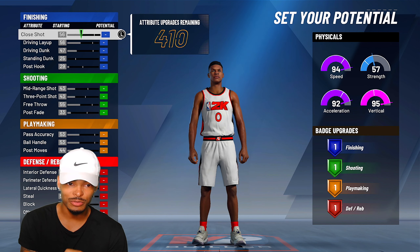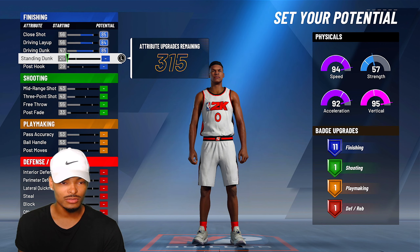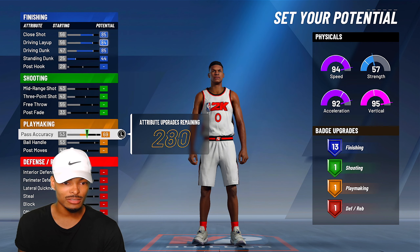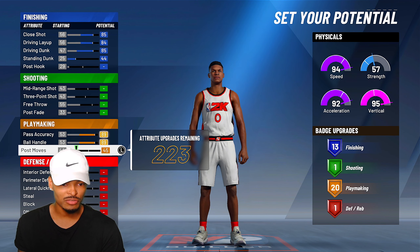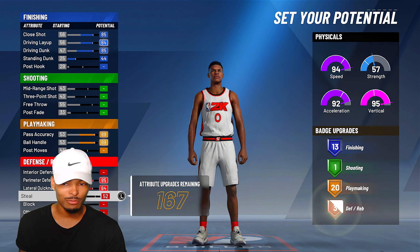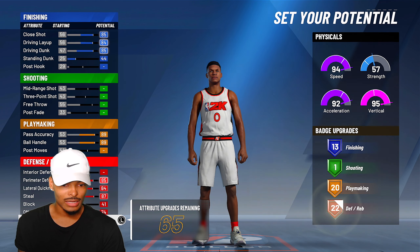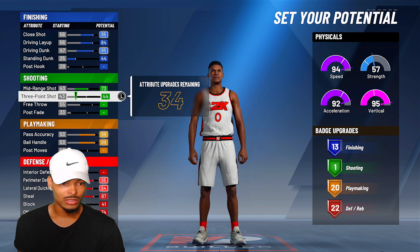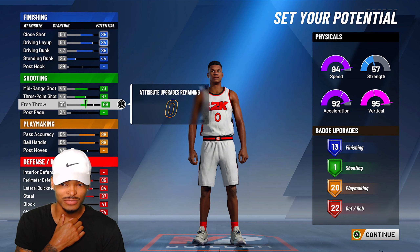When it comes to the attributes, we're gonna max this out because we want to get as many finishing badges as possible. Standing dunk is 44, but we're not gonna touch the post hook because we want to get badges in other places. We're gonna max out the pass accuracy, max out the ball handling. Post moves — yeah we're gonna keep post moves right here. Then we're gonna go down to the defense and max this out, max out almost everything on defense. We definitely got to max out rebounding. Then you want to go up to the shooter — Westbrook really isn't the best shooter — but we can max this out and then max out free throws as much as possible.